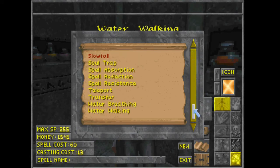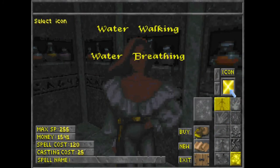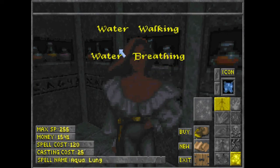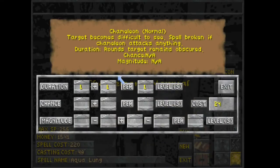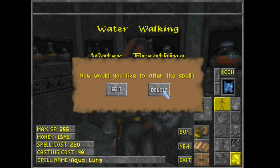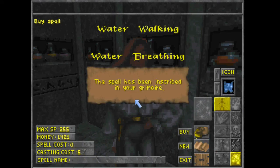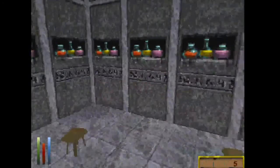Let's go ahead and throw water breathing on there and give it the same duration and change the icon to something water-related. This will allow me to move faster while underwater, and the water breathing will allow me to breathe underwater so I don't drown and die. Alright guys, that's it for me — I'm going to go ahead and finish up my spells off-screen and I'll show you in the next one what I did.